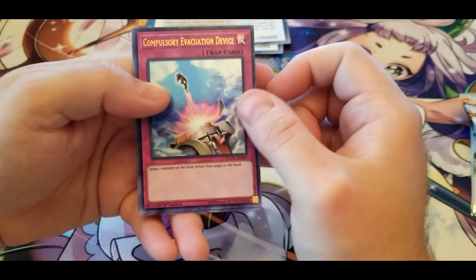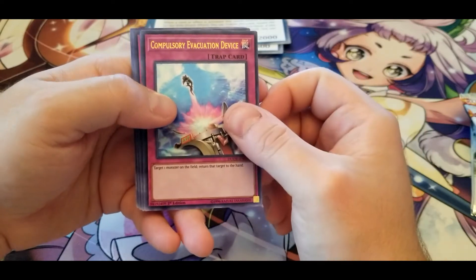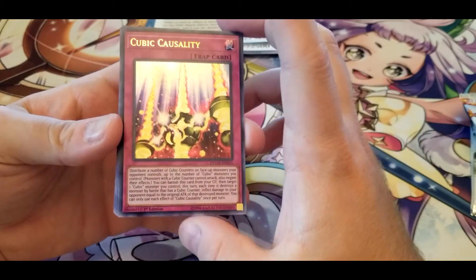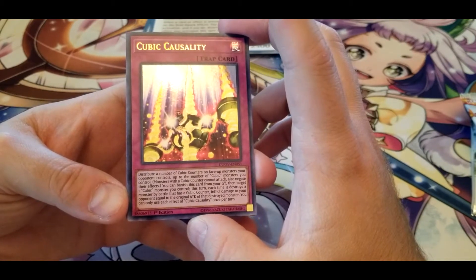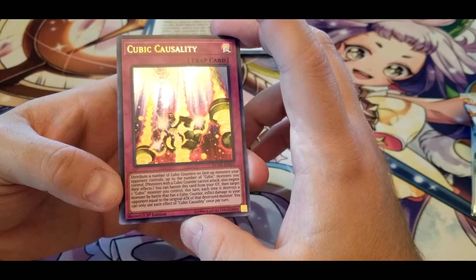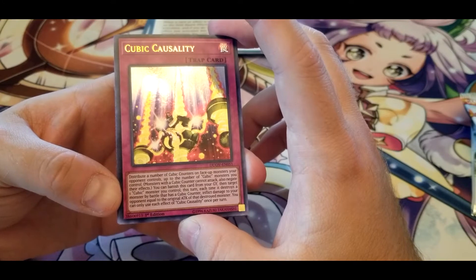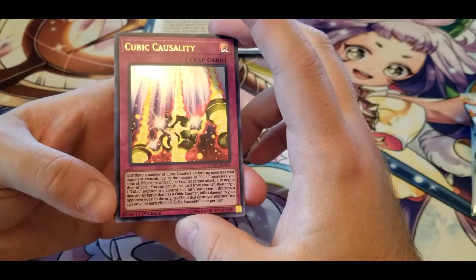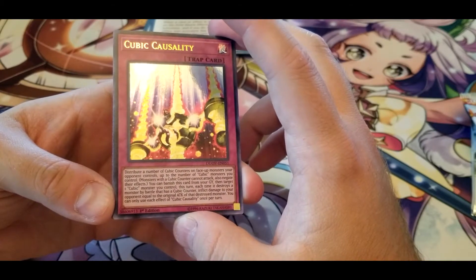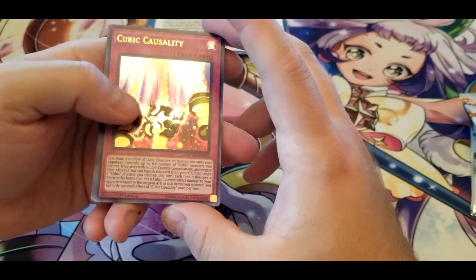That lets you use this card instead. Compulsory Evacuation Device — target one monster on the field, return it to the hand. Cubic Causality — distribute a number of Cubic Counters on face-up monsters your opponent controls up to the number of Cubic monsters you control. Monsters with a Cubic Counter cannot attack and their effects are negated. You can banish this card from your graveyard, then target one Cubic monster you control — this turn each time it destroys a monster by battle that has a Cubic Counter, inflict damage equal to that destroyed monster's original ATK. That seems pretty good.